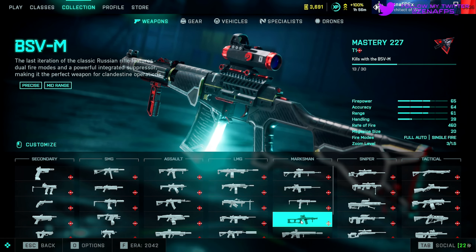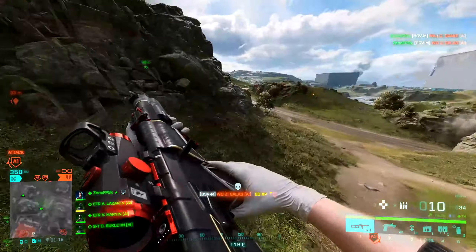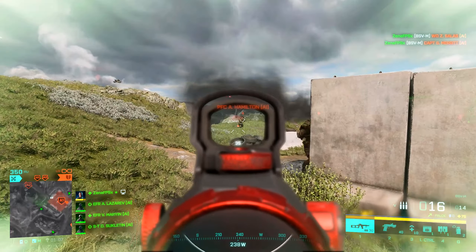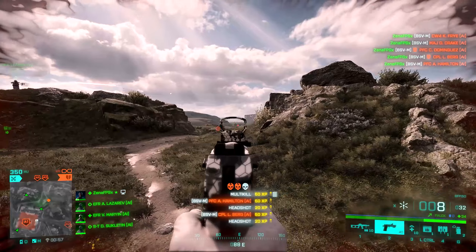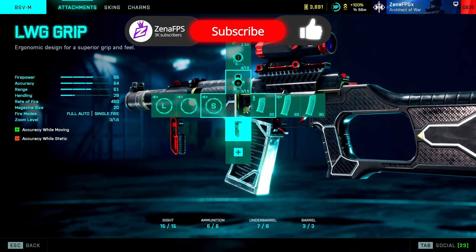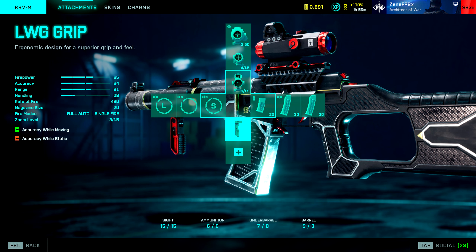Up next we're taking a look at the Season 1 marksman rifle — the BSVM. Now this is not one of my personal favorite marksman rifles, but for the general population this is a fantastic choice. It's one of the only marksman rifles you can use in fully automatic mode. The BSVM is also a fantastic example of how the plus menu gives 2042 weapons an extra level of versatility — you can turn this weapon into a sniper, a marksman rifle, a submachine gun, or an AR depending on your attachment setup. You can unlock this weapon by getting 100 kills with marksman rifles at a distance of over 100 meters — my weapon of choice for that challenge would be the SVK. You could also try doing it in hardcore mode to help.